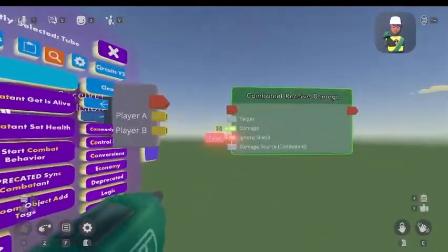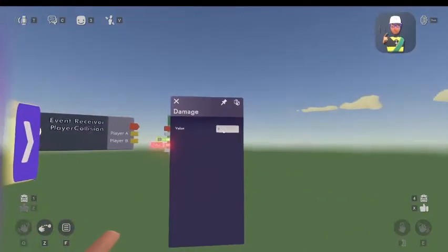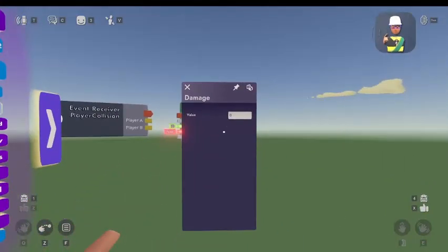Now, you're going to want to configure this little zero on the combat receive damage chip. This is how much damage players will deal when they hit each other. I recommend making it five or three — I will choose three.